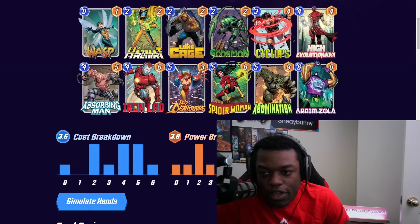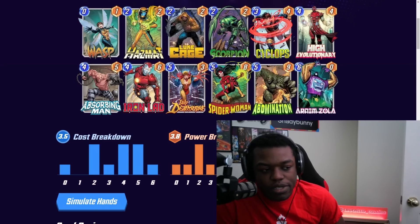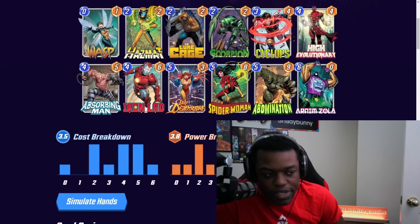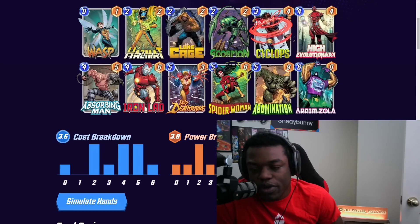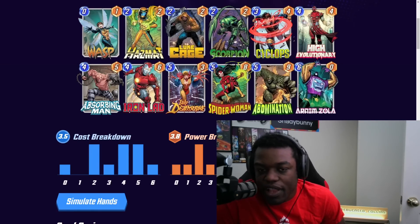Now we're diving deep into a High Evolutionary build. You're running High Evolutionary since it has the ability to reduce power — that's going to make it very easy for Deathstrike to proc on cards you want to destroy. You reduce a 4 or 5-power card and then the Deathstrike finishes it off. The High Evolutionary base is already pretty strong, so you get a strong base combined with the Deathstrike removal aspect.